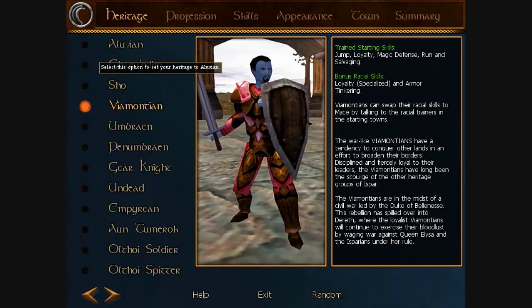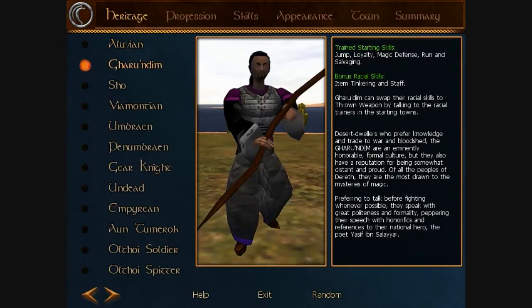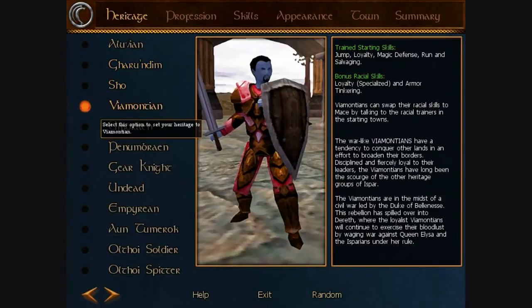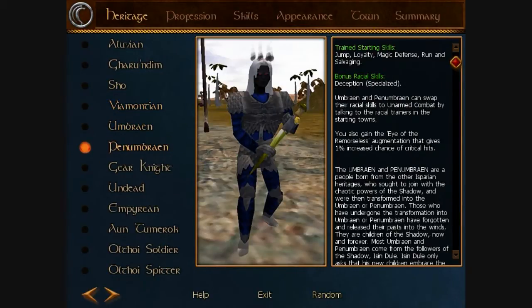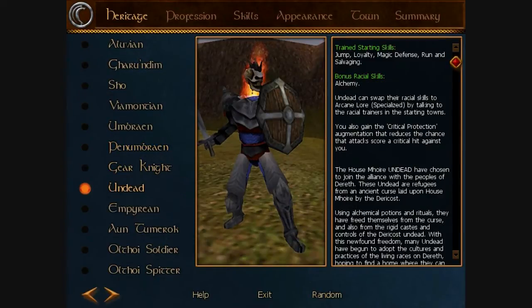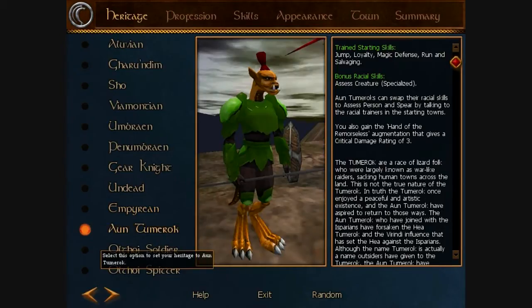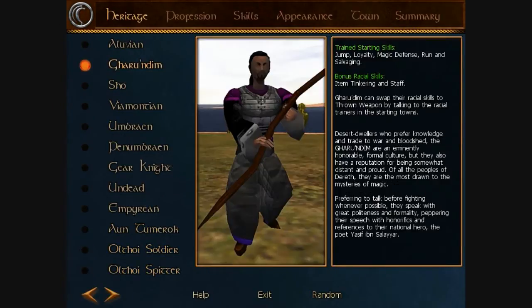They came out with a bunch of new characters — the Aluvian, Gharu'ndim, Sho — and then there are the little blue guys from the last patch, I can't remember the name. Also new ones like the Viamontian Knights, Undead, Tumeroks, the Foulspawn, and Undead Soldiers, which is pretty cool. Later on I might make the Foulspawn Soldiers to see how that works out — it looks kind of fun to play.